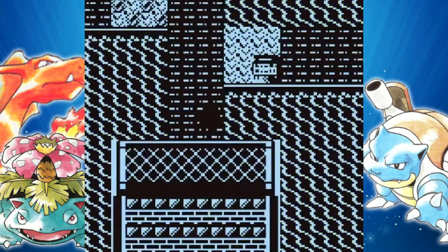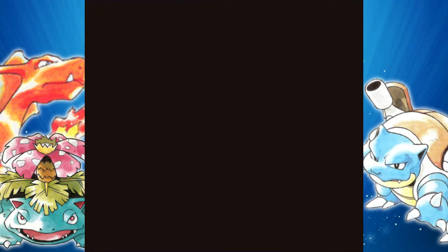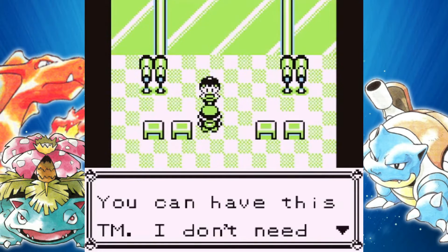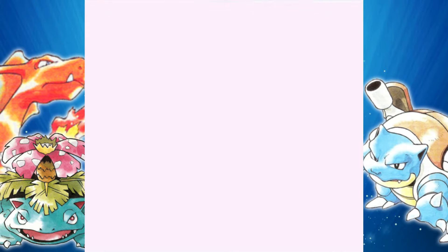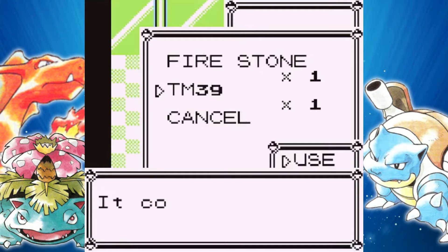In this little first section there's really nothing to do. I think there might be another trade or item you can get up here. Yeah, here we go — you can have this TM. TM39. I knew there was something, my senses were tingling. TM39 is Swift — not too bad. Normal type move, never misses.